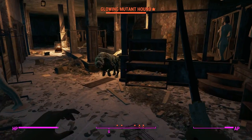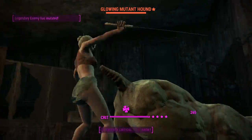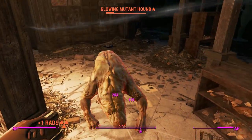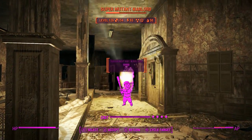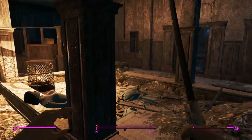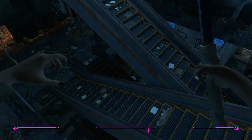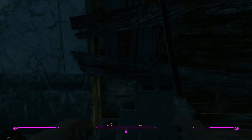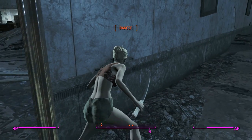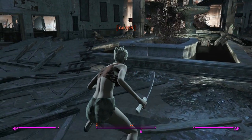We'll pull away and get the most damage out of Blitz, going for a critical — though the attack seems to be better without using criticals, which is interesting. We tried for the glowing mutant hound but missed, and didn't get a Grim Reaper's Sprint to restore AP, but legendary gear will bring it back quickly.